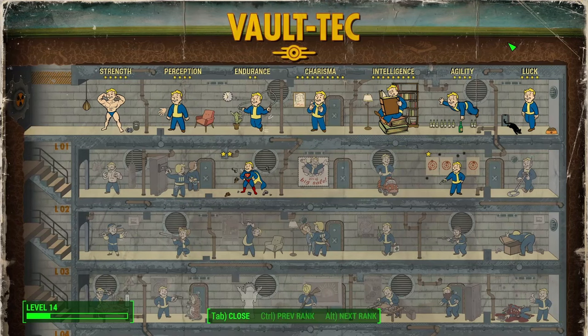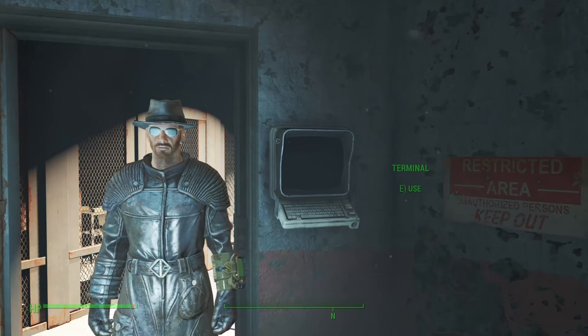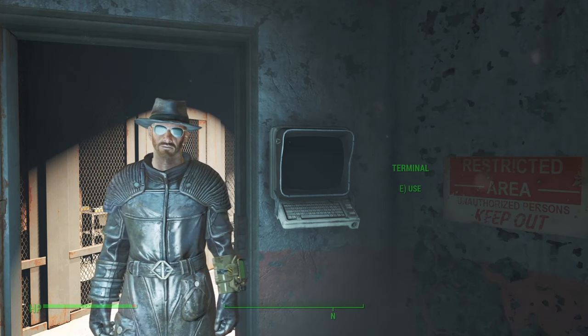And in order to unlock higher-level terminals yourself, you scroll down here on Fallout 4 to the Hacker perk. You just put points into Hacker, and the more points you have, the higher the difficulty of terminal you can unlock. I hope that helps you get the basics of unlocking terminals down. If you have any questions, leave them in the comments below. Thank you very much for checking this out.